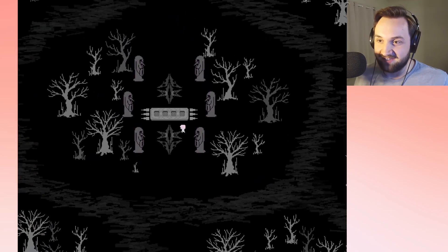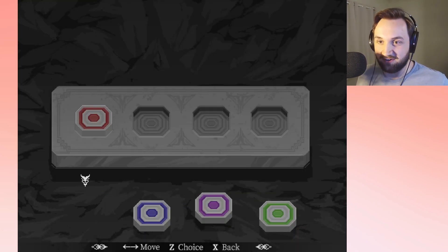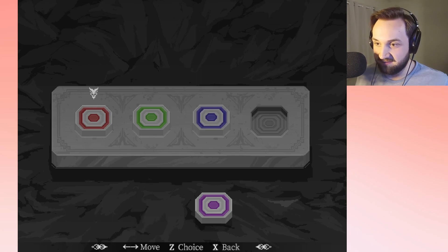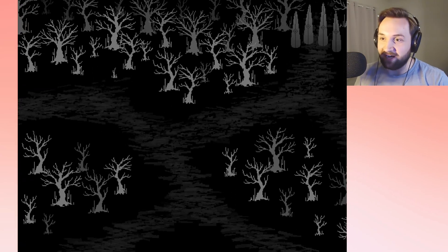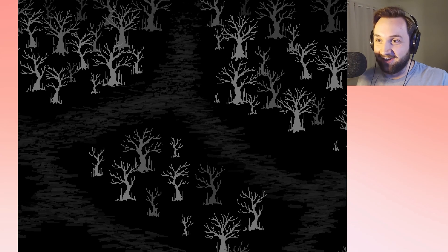Let's try that — this is going to be galaxy brain if it works. So: R, G, B, and then purple. We did it! Galaxy brain! I'm so clever.